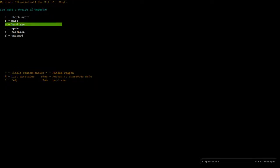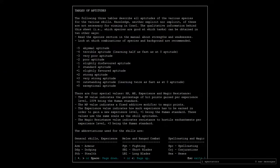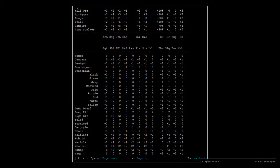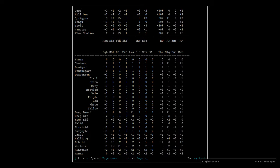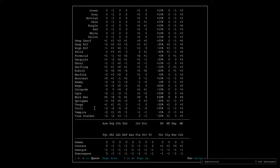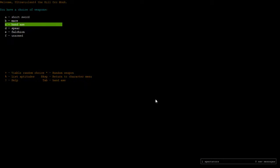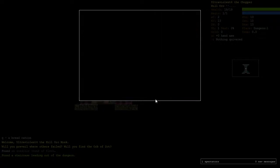A few versions ago, if you were a Monk you'd be unarmed, but now you can pick a weapon. If we hit the percentage thing here it will show our aptitudes — that's aptitudes for everything. We'll just take it from me that Hill Orcs are very good at axes. We're picking axes. And there we go, we started. Unfortunately we start in a robe, so we're going to be picking up any armor we see immediately.